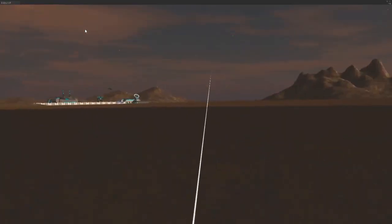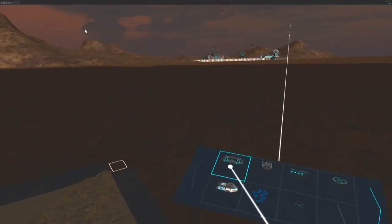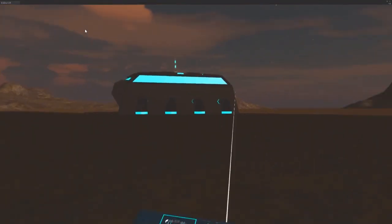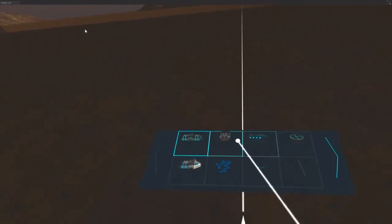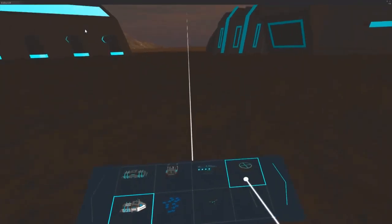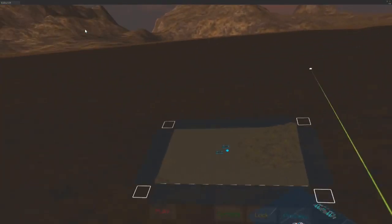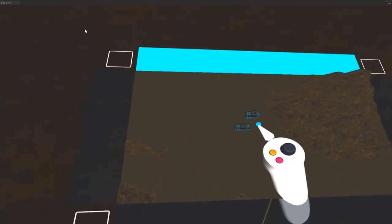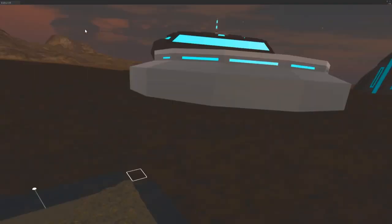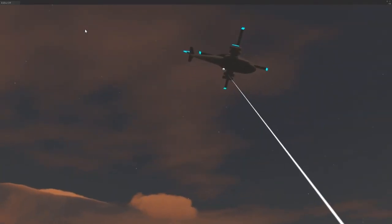So I teleport over here now. Let me place a few things down. It's wherever I'm looking that these things drop down, so I'll put my base right there. Let's put that right there. I want a helipad too, because that's just cool to have. Fix that. Drop that down. Put a helicopter. There we go.